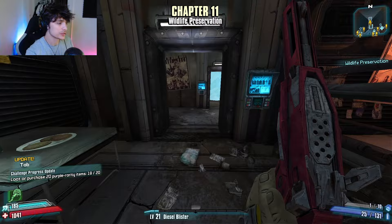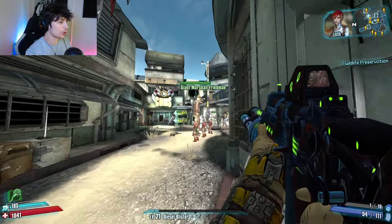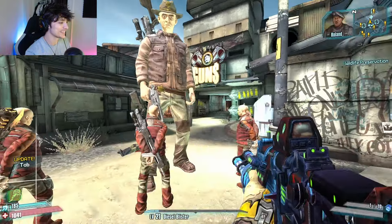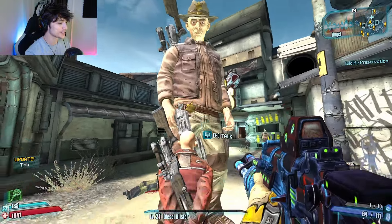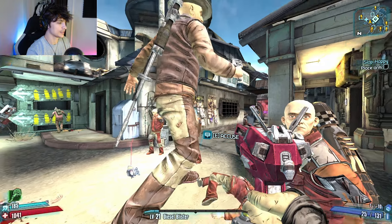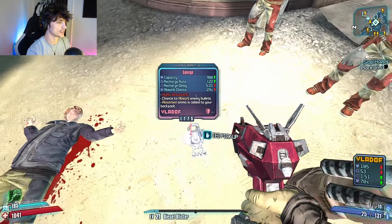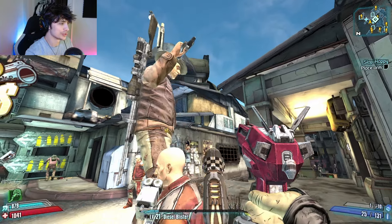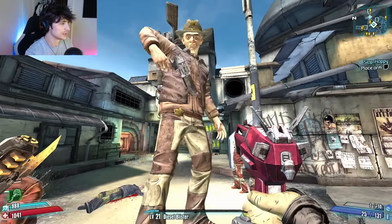Alright, we got a boatload of side quests we got to pick up now. We got Giant Marshal Friedman - oh my god, that's Raid Boss Marshal Friedman. Let's fight him. That was a long shot.